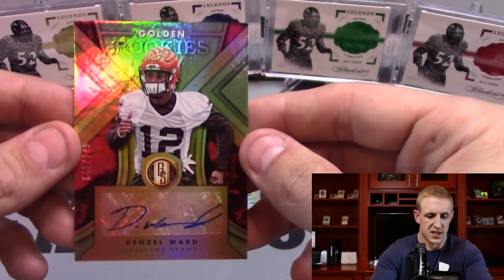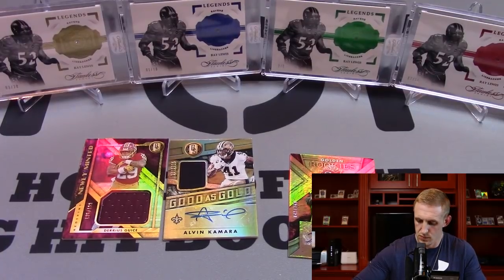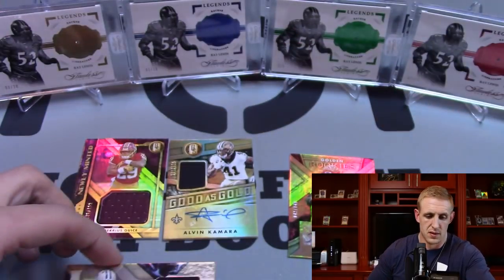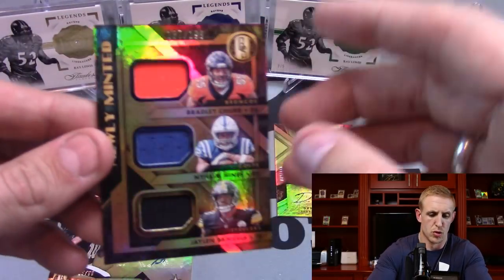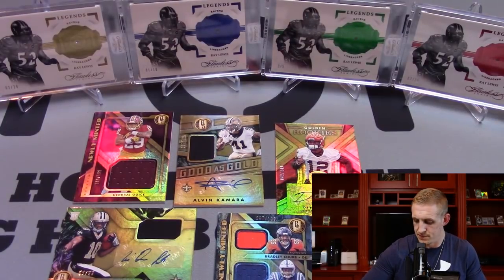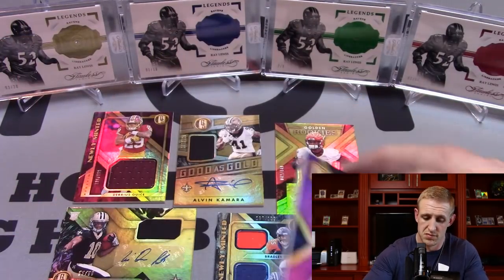Golden Rookies — Denzel Ward, a lot of promise, playing for the wrong team of course, but a lot of promise. Trae Quan Smith RPA — not bad at all, lots of potential on that team as well. The Triple Relic: Bradley, Naeem, and Jalen are the five hits. And your base. Not a bad box at all.